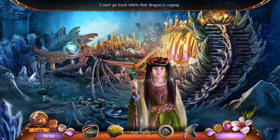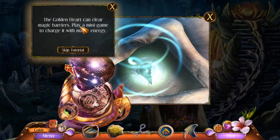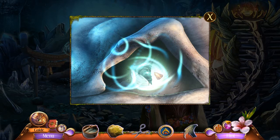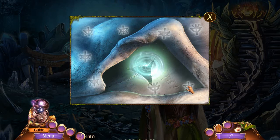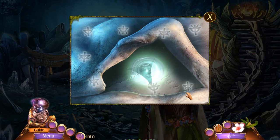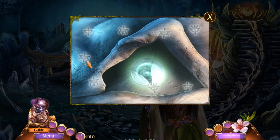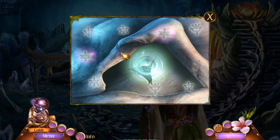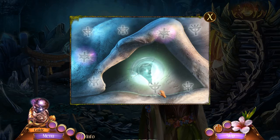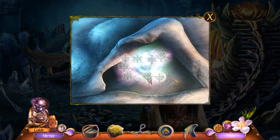I can't go back while that dragon is raging. Here we go — the golden heart can clear magical barriers; play a minigame to charge it. Okay, let's do it! Whoa, I think we're matching here. Yeah, this is pretty interesting. So these two... wait, I need more. These two — oh, they all have matches! Got ya!